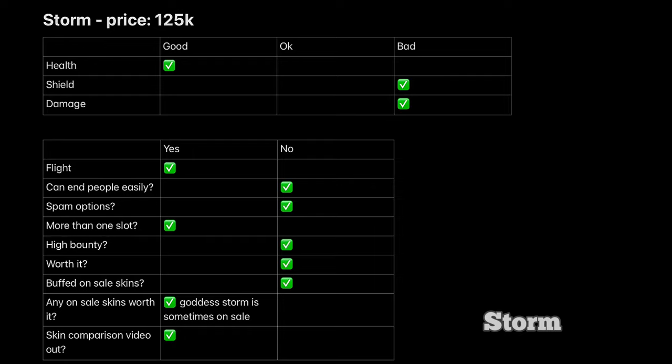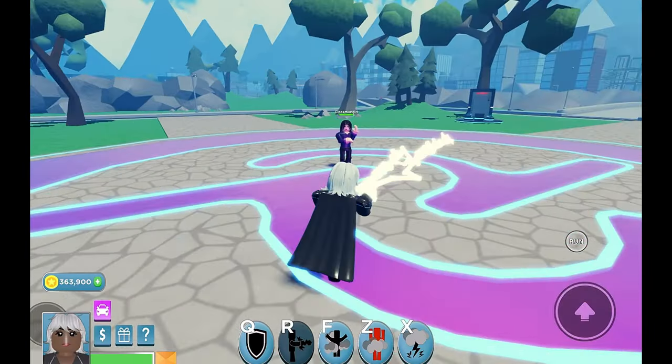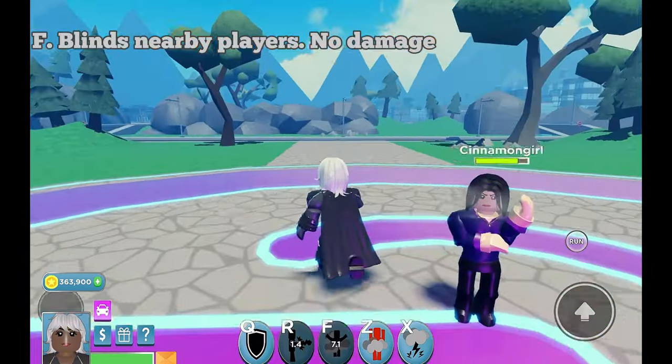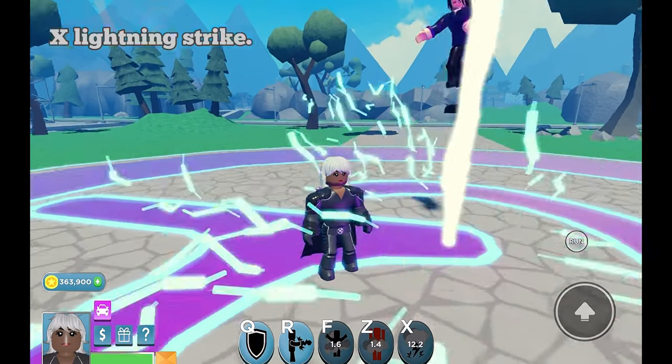Storm. R is a lightning beam. F blinds nearby players with no damage. Z. X is a lightning strike.